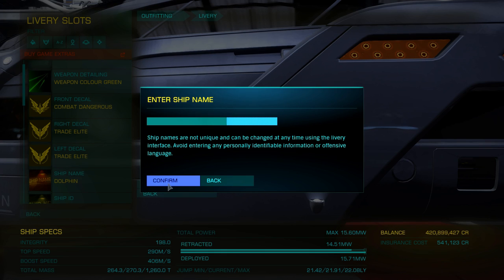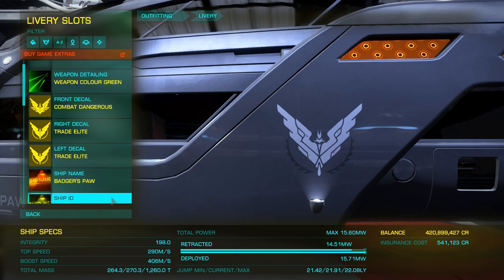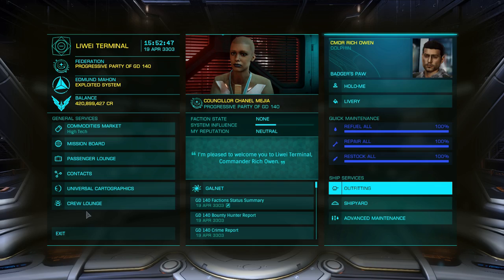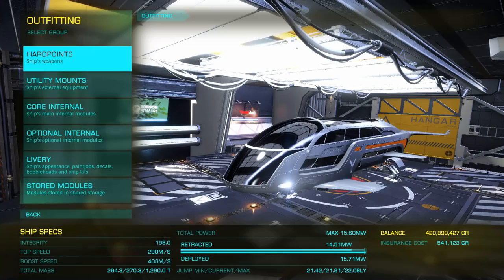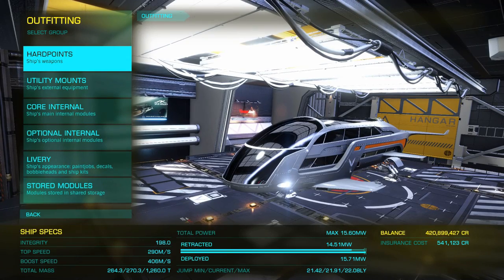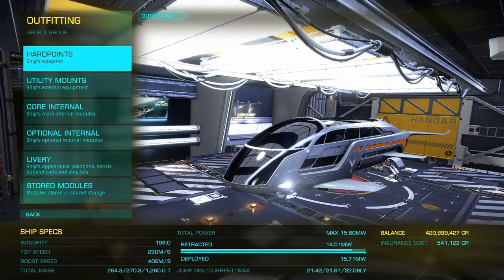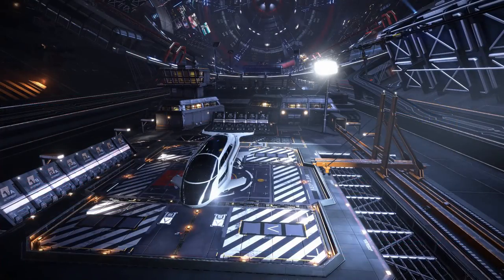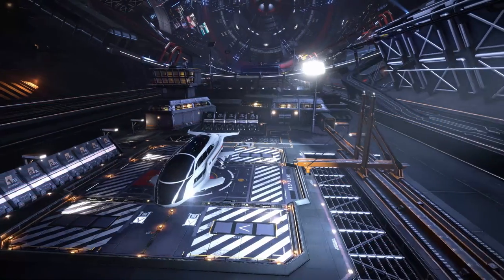It's a bit of a comedown from the combat ships, but they're built for passenger missions so let's give them a try. Time to name the ship — I've got a theme running: my Cutter is called the Badger's Lust, so this can be the Badger's Paw. And there you go — that's the naming and outfitting of the Badger's Paw.